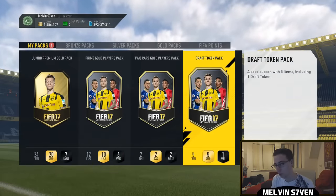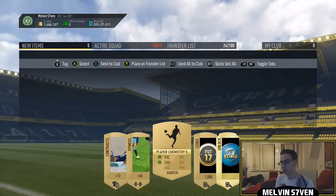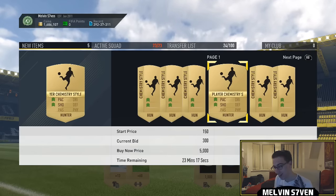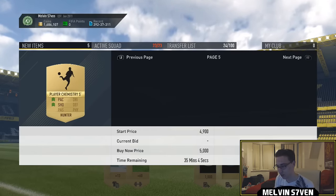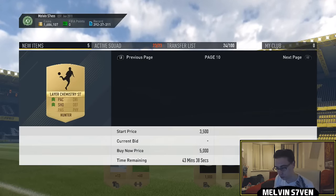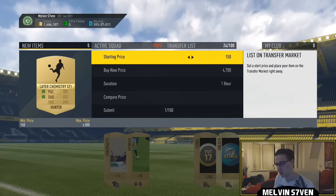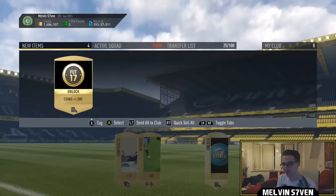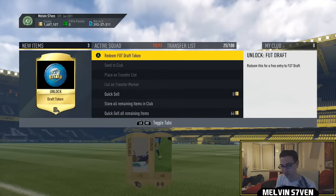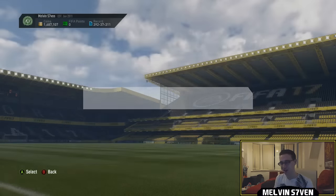We'll open the draft token pack first. Oh my god, what a pack! A Hunter Chemistry style, 1,000 coins, and a draft token. That's over 20k in terms of value — that is madness. I'm just going to submit that for 4.7k. The draft token pack really delivering for us there. Happy with that.